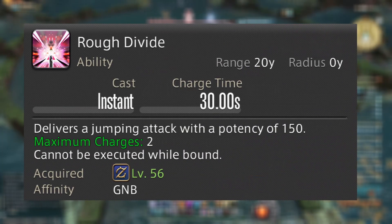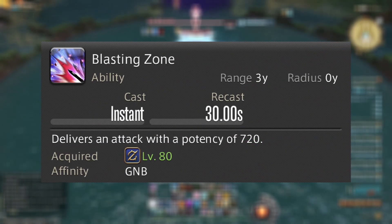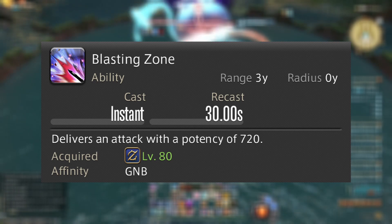Bow Shock does 150 potency and applies a 60-potency DoT for 15 seconds. Rough Divide is your gap closer with two charges and a 30-second cooldown. Blasting Zone is another off-GCD ability with a potency of 720 and a 30-second cooldown.